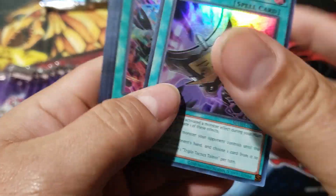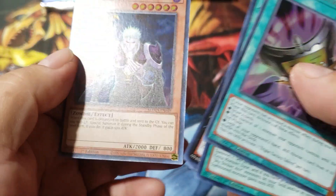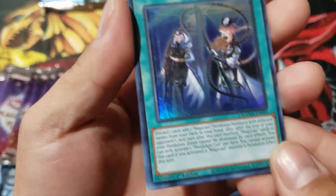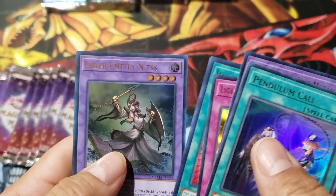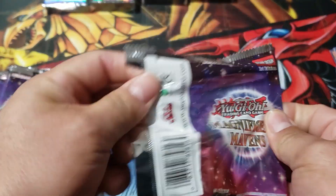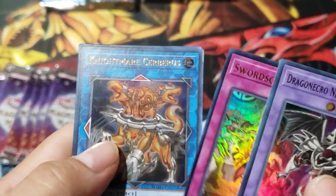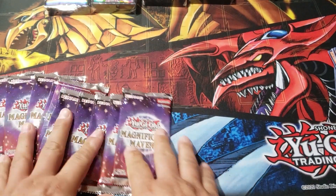All right, here we go — we got Triple Tactics Talent, another Sky Striker, Soul Sweeper, Myakashi Return, and Vampire's Curse. We got Pendulum Call, Witchcrafter, Night Imprisoning, Instant Fusion, Elder Entity. Here we go — Dragon Necro, Surgical Striker, Sword Soul, Mechmer, Cerberus, and Witchcrafter Creation. I think we're halfway there.